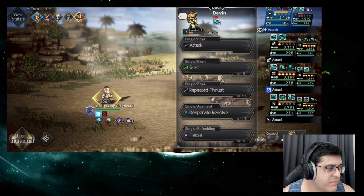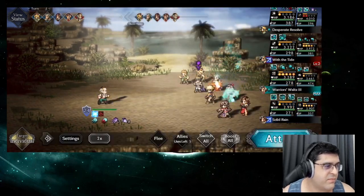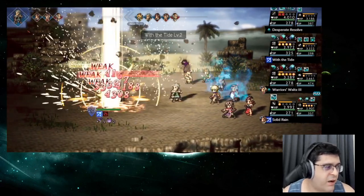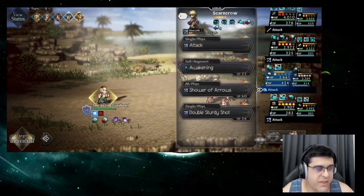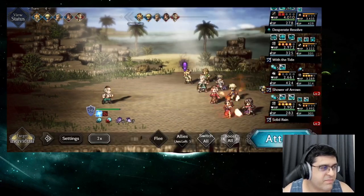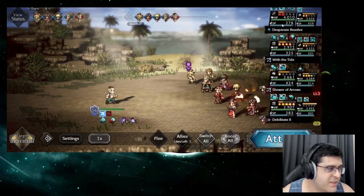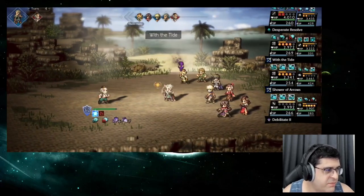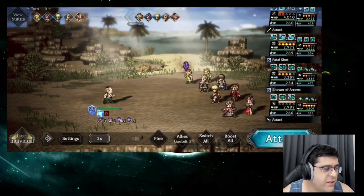We get the taunt here and don't need to heal with Chloe, because we have Alphen's regen – one of the advantages of having Eleonora. Now we can just watch Devon tank even without his ultimate. He has Terror here so I can't boost anyway. Just keep taunting and shaving shields – see how little damage Devon takes.